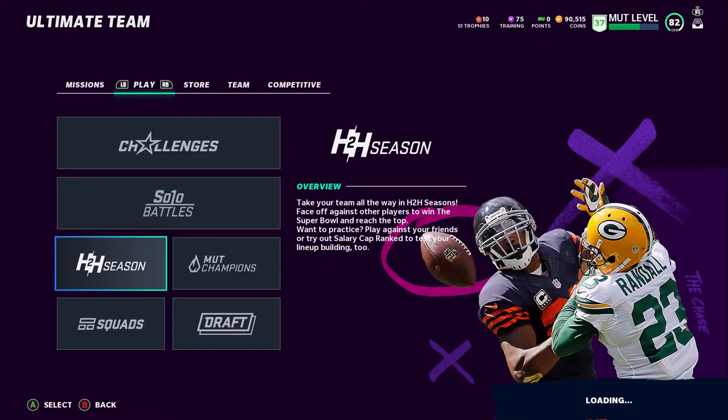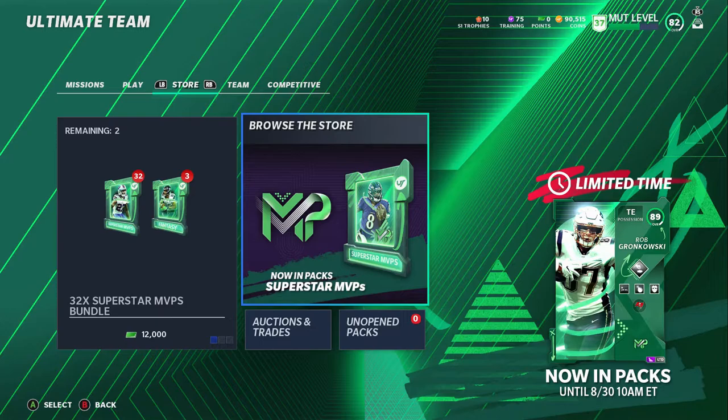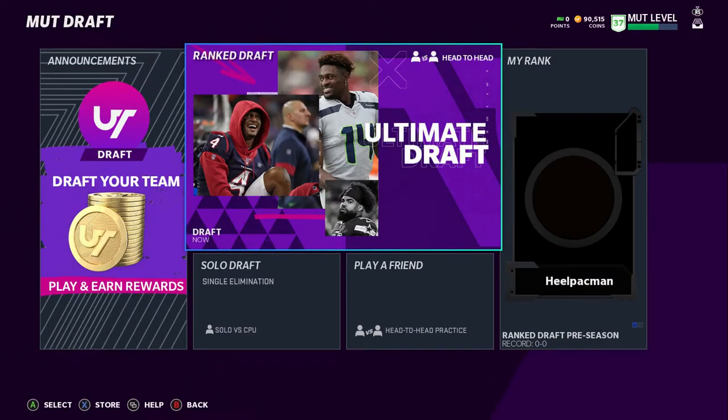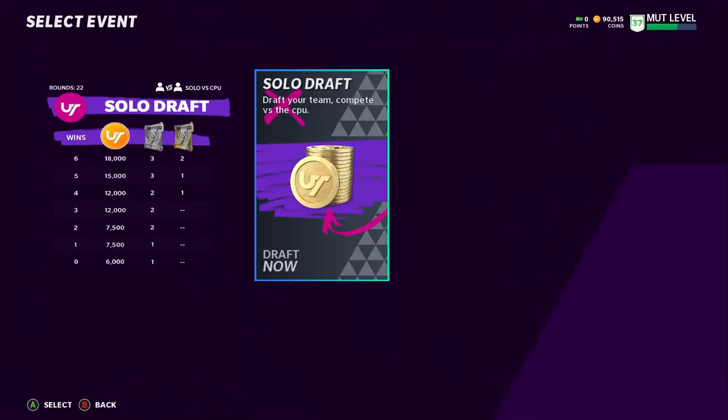Personally, probably the best way right now is to not only work the market and look for cheap players, but you can also go into Draft. If you're an online draft player and you're good at it, that's great, but if you're more casual and want to sit back and chill, you can play Solo Drafts. Solo Drafts, as you can see, has six games against the computer.